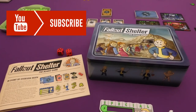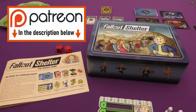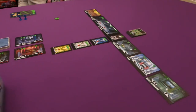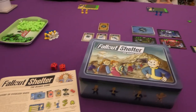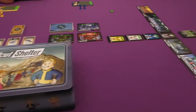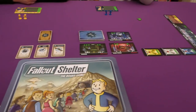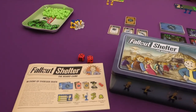Hello and welcome to All Around the Board. Today I will be showing you a how-to-play-through for Fallout Shelter. Fallout Shelter is a worker placement game for one to four players. Essentially the vault overseer has died and it's up to one of us as three players to make the best vault. The one who creates the most happiness in the vault will win at the end of the game. I must admit I've never played Fallout Shelter nor any of the Fallout games, so in terms of the theme I'm not entirely sure.